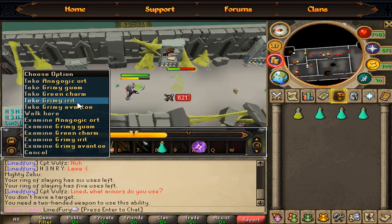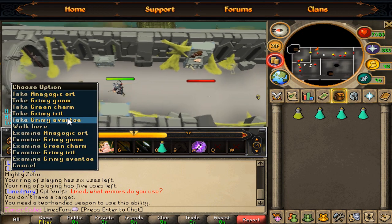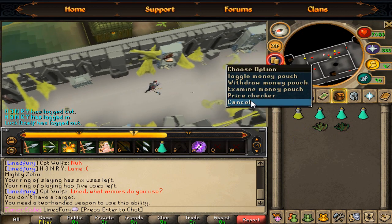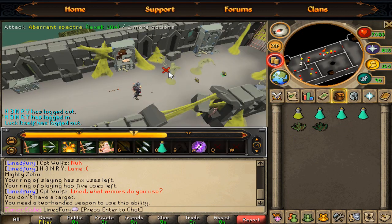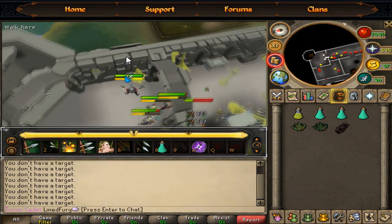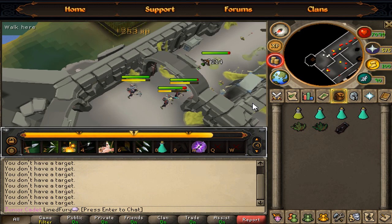I need to pick this up. See — a grimy irit and a grimy avantoe. If you pick these up they're really good for charms too, by the way. Let me price check this really quick. We've already made basically 5.5k. I'll get back to you guys once I get a full inventory. By the way, you can also get mystic robe bottoms from here, so that's always good.